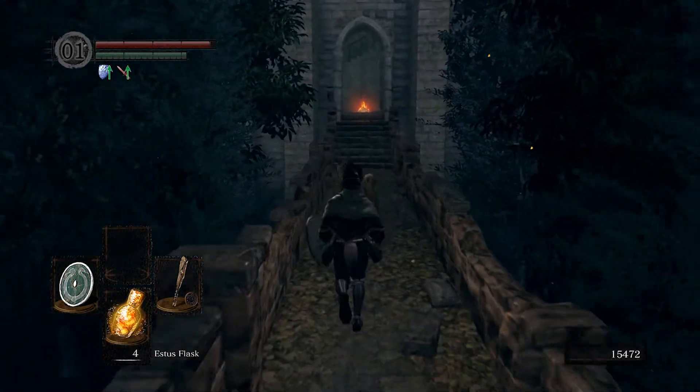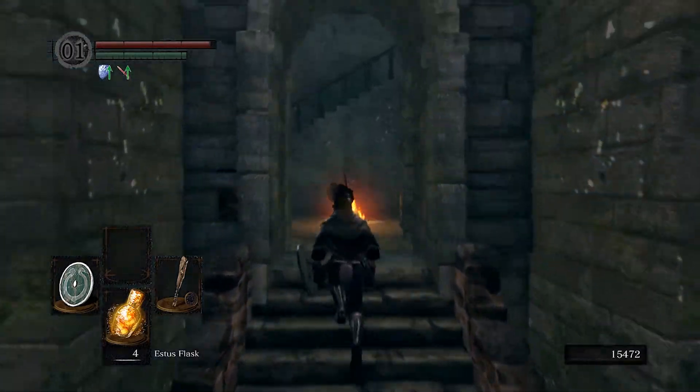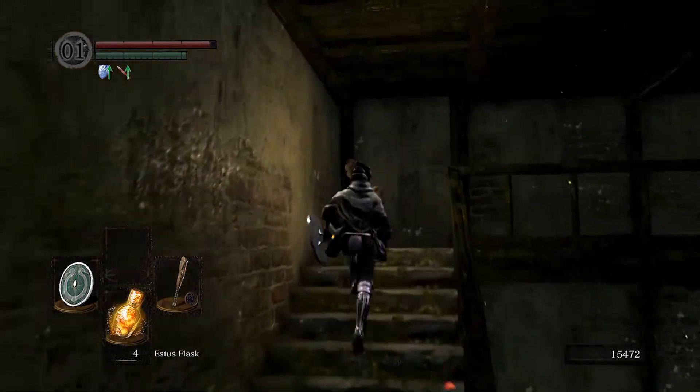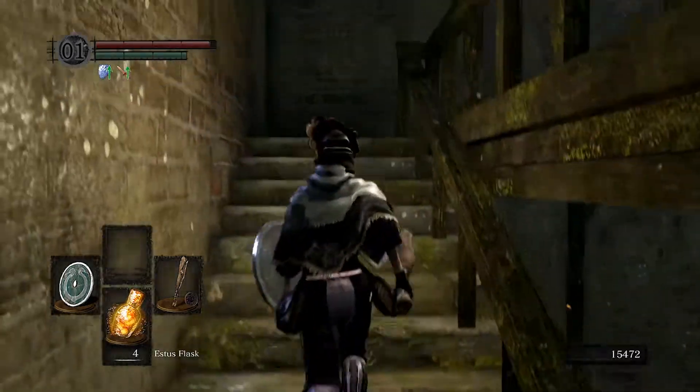I think now I'm gonna head down to Firelink Shrine to rest and get 10 estus flasks instead of the normal five. Then I'm gonna kill the gargoyles, because I'll be able to do that very easily with this weapon.